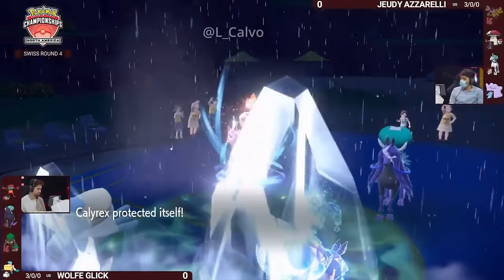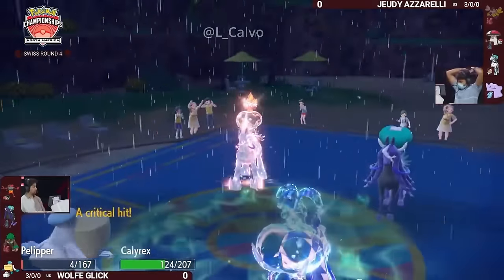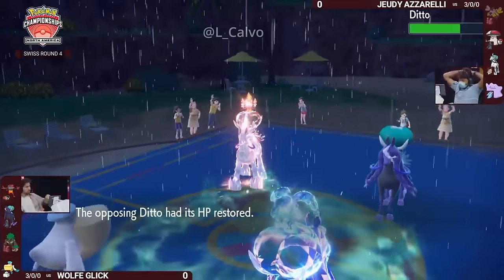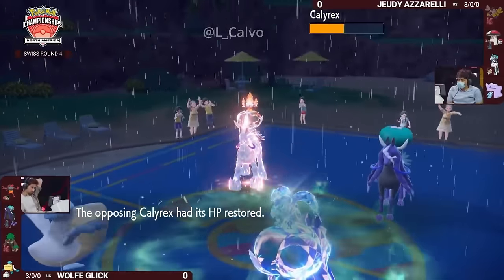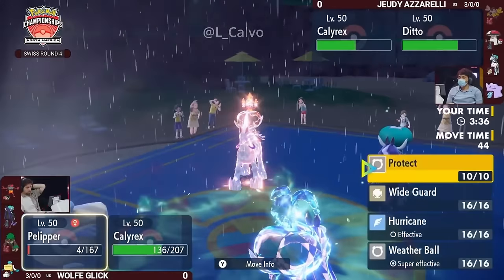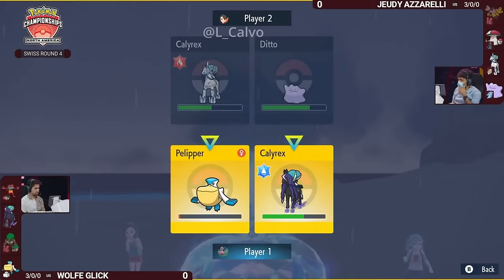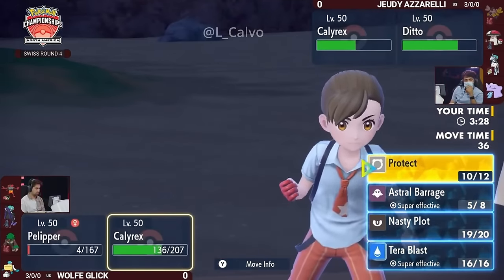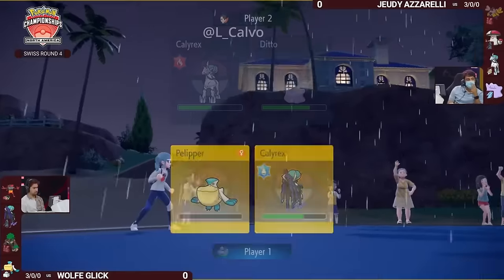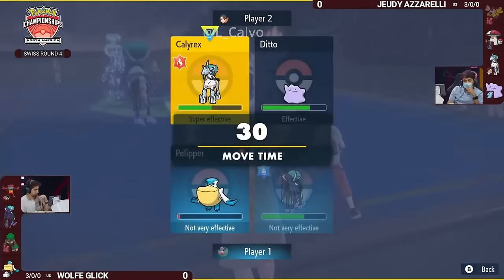This is actually a very strong position for Wolf — and then, a critical hit! Pelipper is barely able to hang on through that. Even though that was going to be neutral damage anyway, that critical hit is very important. If it had knocked out Pelipper, Jody just wins the game instantly — Wide Guard is gone and you have nothing to stop this Ditto. It's Ghost-type, you can't Fake it out, and it's going to be the fastest thing on the field with a plus-three Astral Barrage.